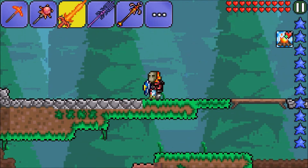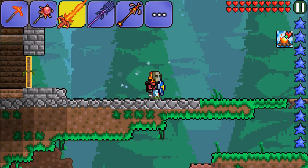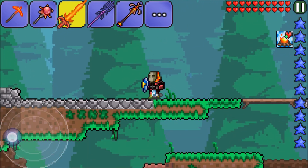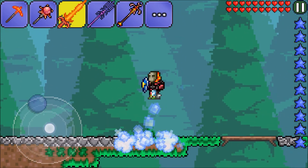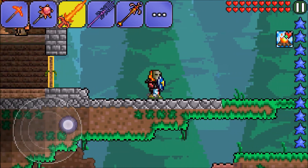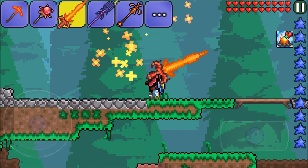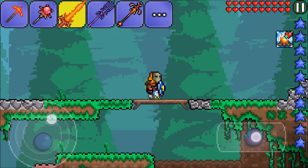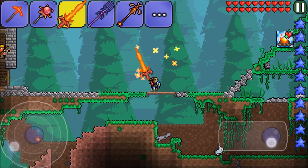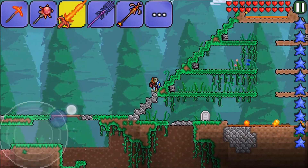Welcome back to Terraria on Nicely Done. I'm Drew Nicely, and today we're heading to the jungle to craft up a sword — I can't remember the name — we need stingers, and then we get to make the Knight's Edge. Not the Terra Blade — I kept saying 'Terra Blade' last episode but I meant Knight's Edge the entire time. We have pretty much all the ingredients, and if we make another Fiery Greatsword we could make two Knight's Edges.